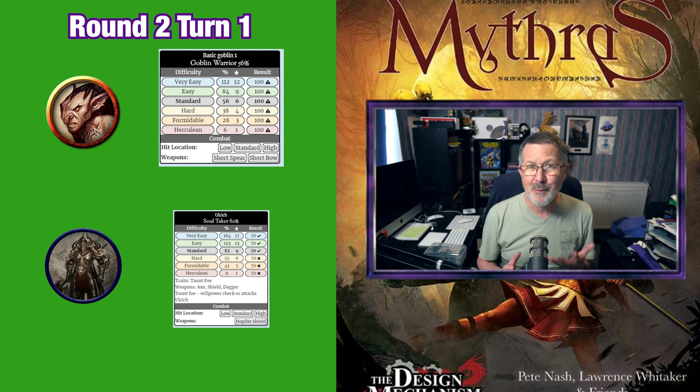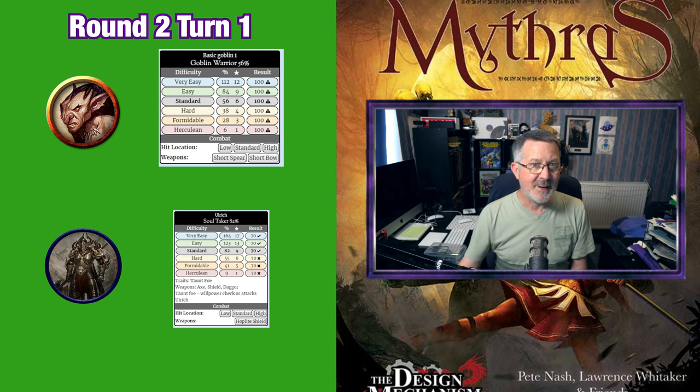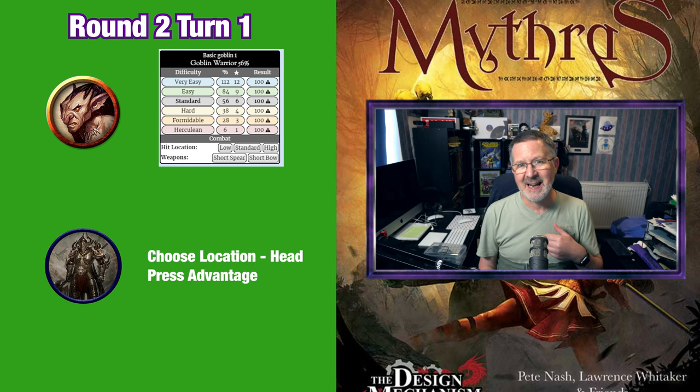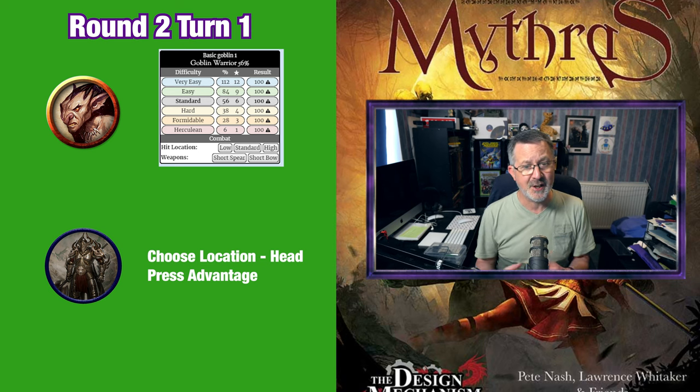Although his first attack was not critical so he cannot use any critical combat specials. He really would have liked to use maximum damage but this is only available if the roll is a critical. So he decides to use choose location, electing to hit the goblin's head, and press advantage — which means the goblin will not be able to make an attack the next turn and can only parry or take defensive actions.